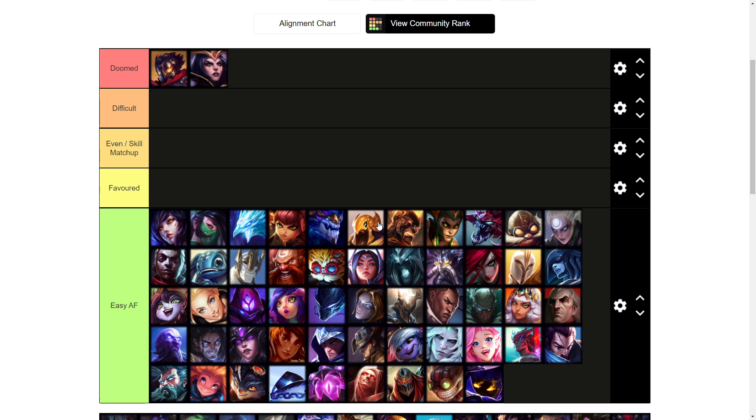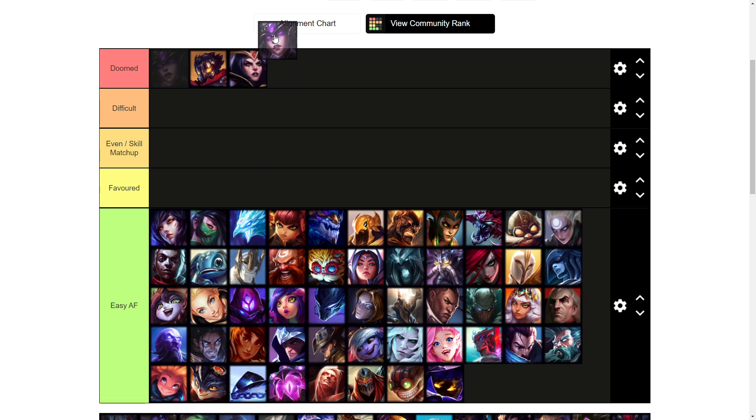Another one going into the doom tier is Syndra. Syndra is really bad for Kled mid just due to the fact that she can poke you out and farm from far distances. She also has her E which allows her to disengage you whenever you're trying to engage onto her, and on top of that she has an execute on her ultimate. When you're dismounted she can just ult you and you're basically getting one shot.